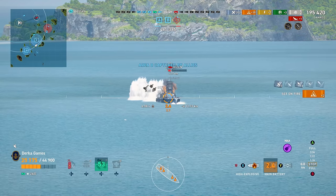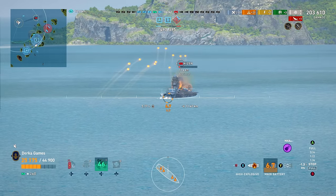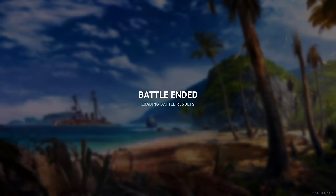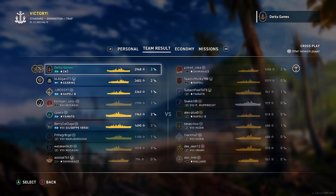To finish up, I think Zao is a glass cannon. She pumps out the damage and she is a lot of fun. Definitely play your way up through Myoko, Mogami, and Ibuki so you know what you're doing when you get her. If you enjoyed, let me know in the comment section. Be sure to like the video and don't forget to subscribe so you don't miss any future videos. This is Durka signing off — I'll catch you in the next one. See ya!